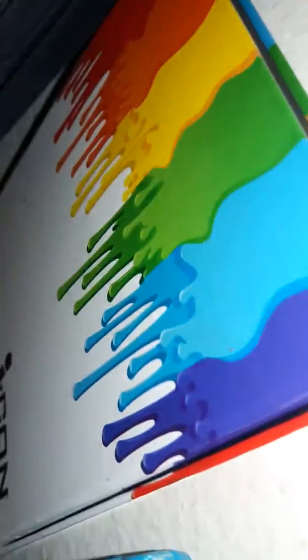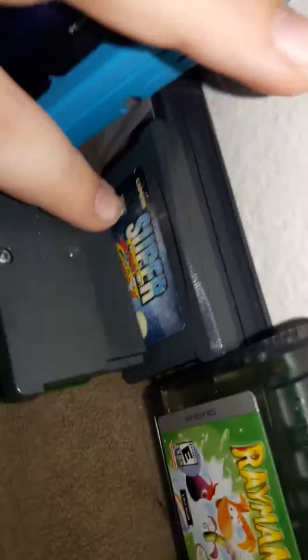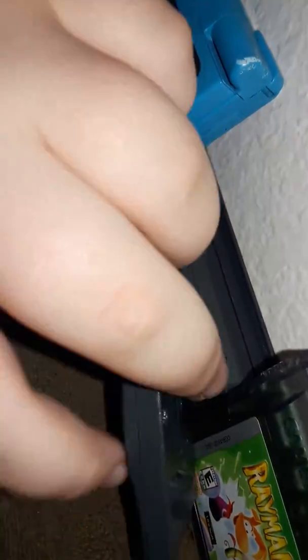Right here I got my DS Lite and my DSi. My 3DS is back behind me on the table. I put the case right there because GameBoy, GameBoy Color, and GameBoy games fall down this crack — I actually have two of my GameBoy games down there. Right here I got Pokemon Emerald — it doesn't have a label — Super Mario World, Super Street Fighter 2 Turbo, and Rayman on GameBoy Color.